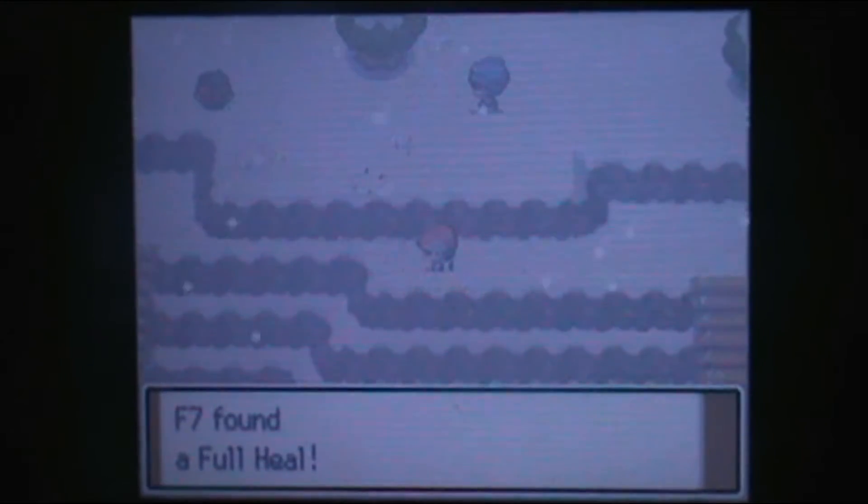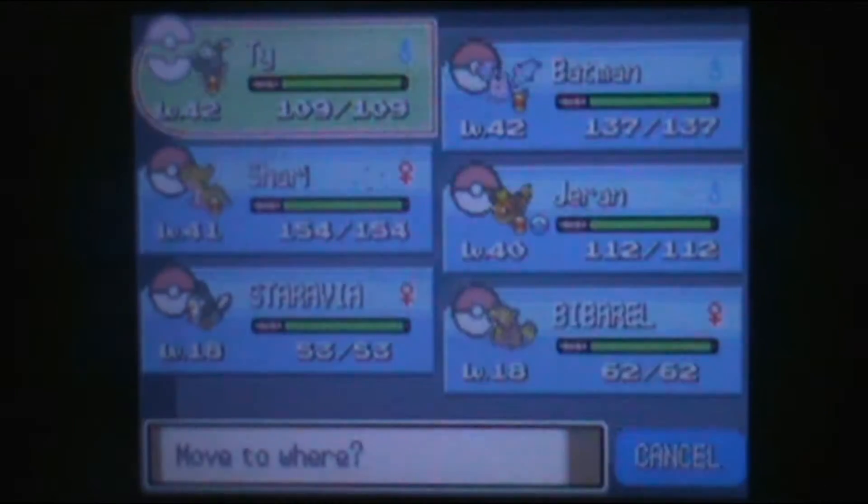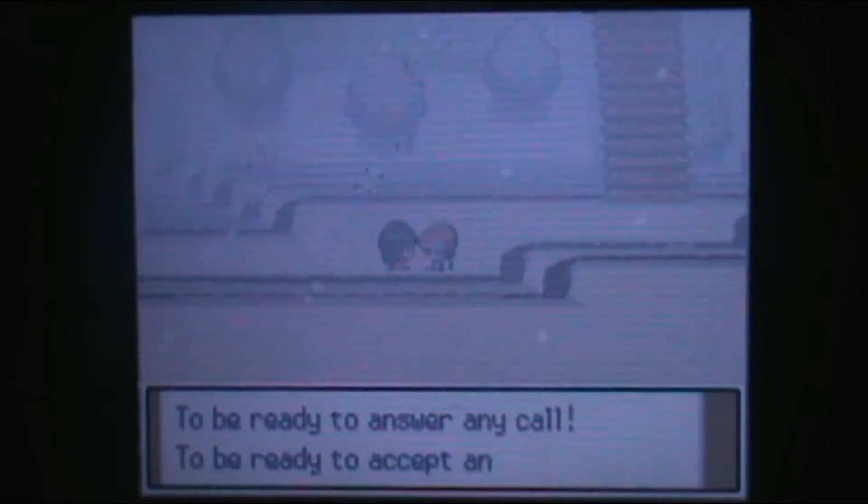Full Heal — okay. Because this is the Snow Route, now that we can access it without Rock Climb. And there are a lot of Ice Trainers. I haven't switched team members yet. Well, it's time. Remember when I said Jaren was going to have a field day? Most of the trainers here use Ice Types. It's time to get cooking.